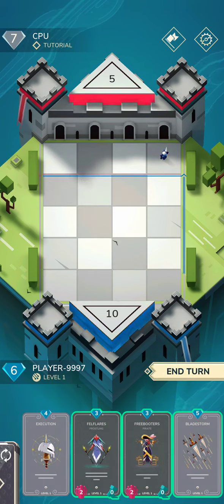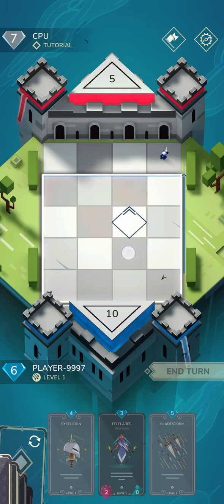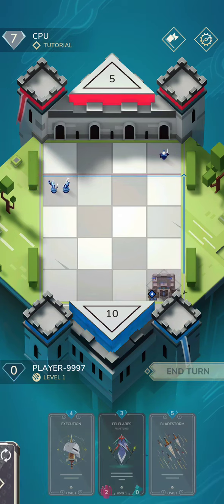At the beginning of my turn my guy advances. These things don't move, so I'm not sure exactly how we use them — maybe they move one space at the beginning of the turn. I don't know, I'm just going to go ahead and place this.